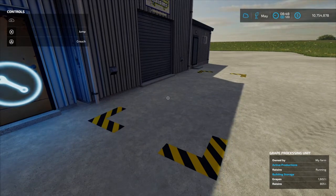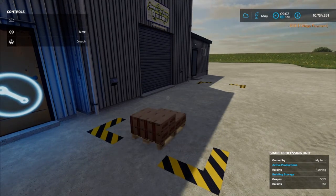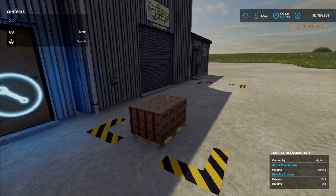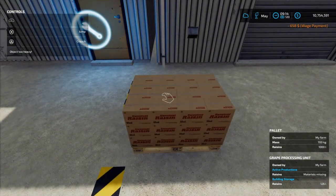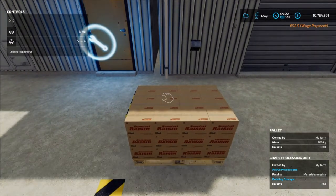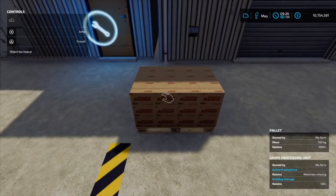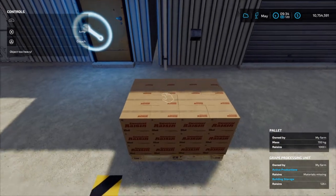Hopefully we'll have enough — I think it'll be a thousand liters and a pallet will spawn out. We're getting pretty close — there we go, we had just enough for one pallet to pop out. And here you have your raisins. Now you cannot lift these up by hand; you will have to use a forklift, skid steer, telehandler, front end loader with a pallet fork, or anything like that.